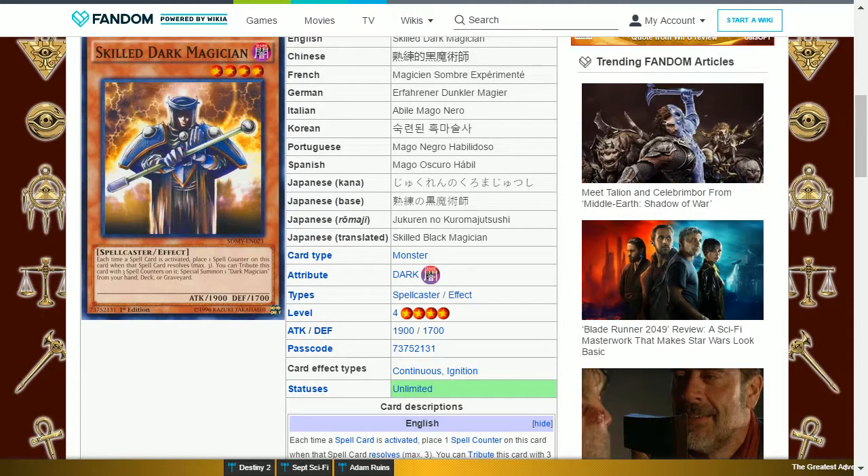The next card is Skilled Dark Magician. This is a dark spellcaster level 4 with 1900 attack and 1700 defense. Each time a spell card is activated, place one spell counter on this card when that spell resolves, maximum three. You can tribute this card with three spell counters on it to special summon one Dark Magician from your hand, deck, or graveyard. Since you'll be using a lot of spell cards you can bring out your Dark Magician very quickly, though in recent years this card has become less useful as others enable the same effect with a lesser cost. It's quite outdated — look at the Dark Illusion set for better alternatives.